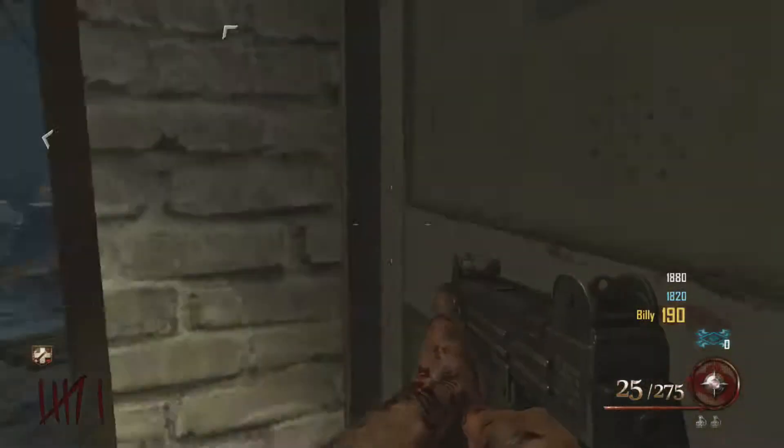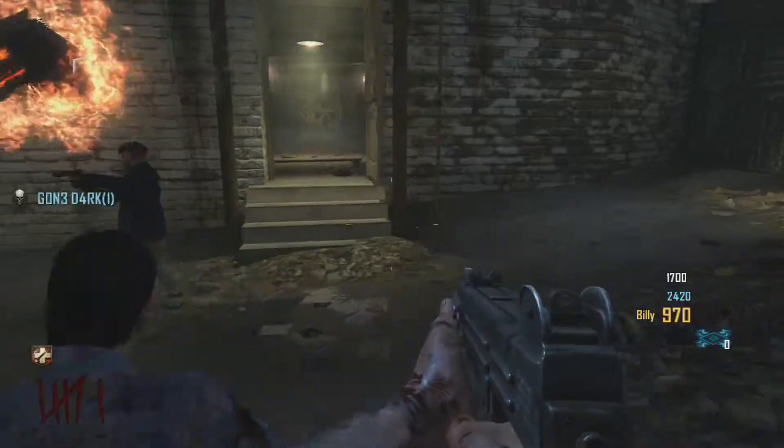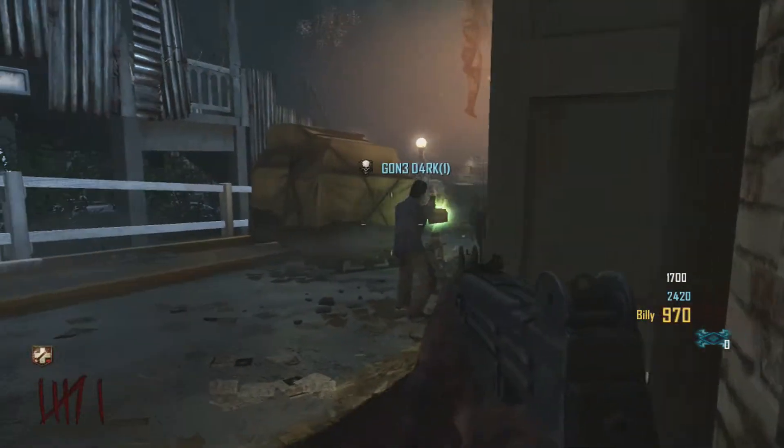The next one you want to go to is at the docks near the build station. You want to feed it six zombies, and then it should be good.